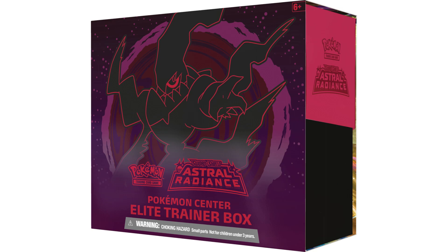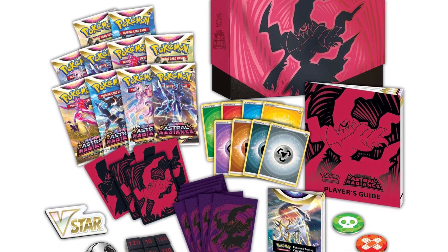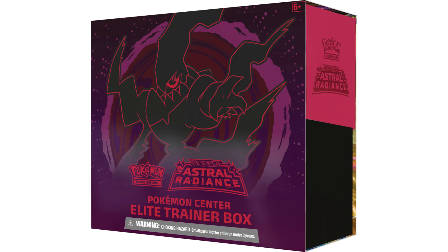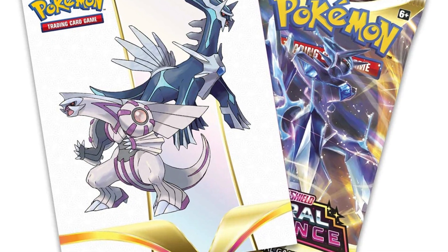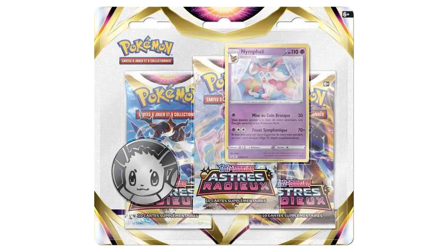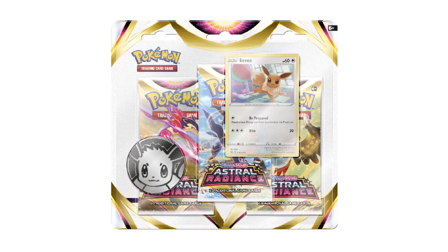And if you want to splurge a little bit, you can also go on the Pokémon Center's official website and get the Pokémon Center Elite Trainer Box bundle, which has two extra packs — so 10 Astral Radiance packs in total — with premium metallic dice and coins and all that good stuff. It also has special sleeves which will be different compared to the regular Elite Trainer Box, and the color scheme of that ETB is different too. There's also going to be a mini portfolio that comes with one booster pack.